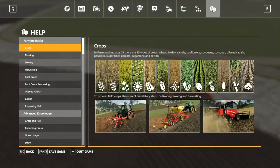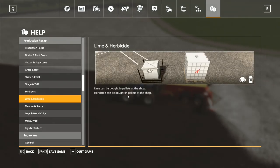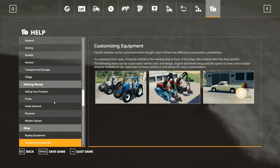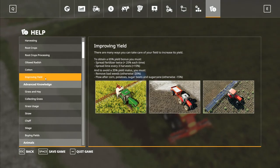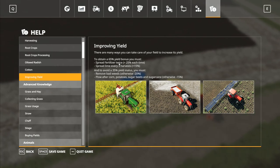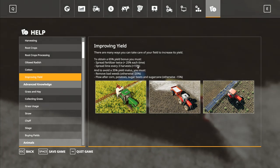It does actually say in here: crops, basic plowing, advanced knowledge — buying fields, animals, forestry, production recap. Lime and herbicide can both be bought in pallets. To obtain a 65% yield bonus you must spread fertilizer twice, which gives you plus 25% each time. So fertilizer is the single biggest increase for anything. Spreading lime gives you a 15% increase.